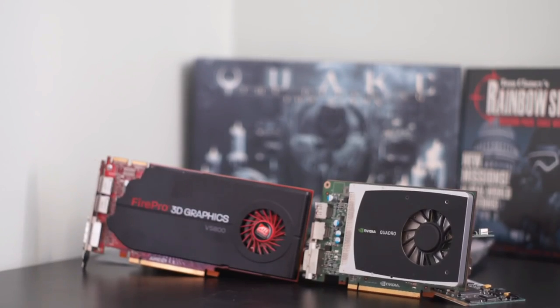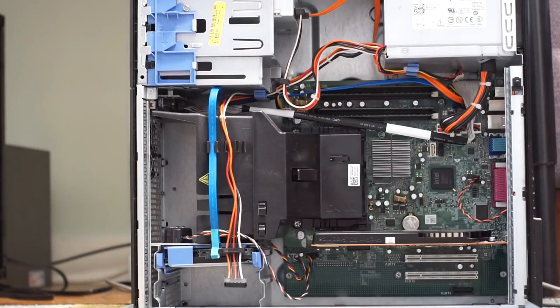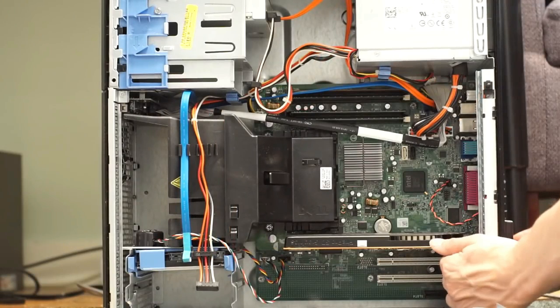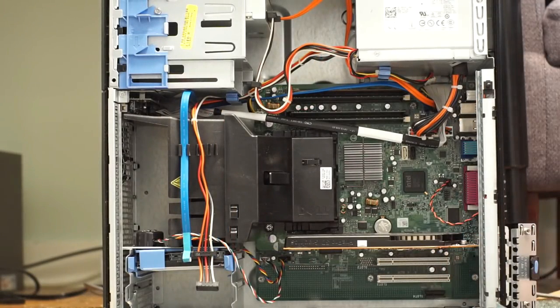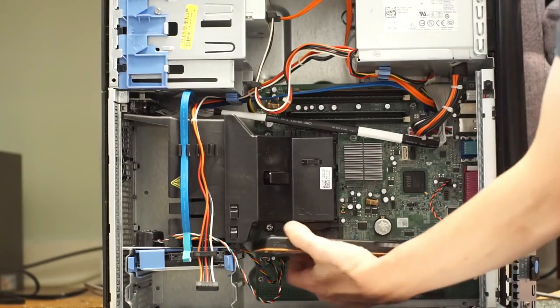The Quadro 2000 is a card I've mentioned in my $120 PC build episode. I said it was a suitable replacement for the FirePro V5800 for those who couldn't find a single-slot, power-efficient graphics card at the $30 price point. So I went out and got one. How good is it really?